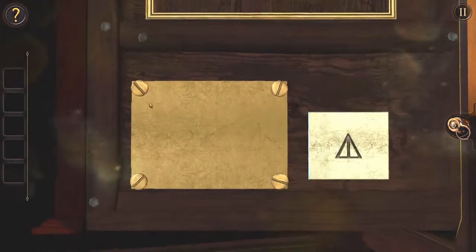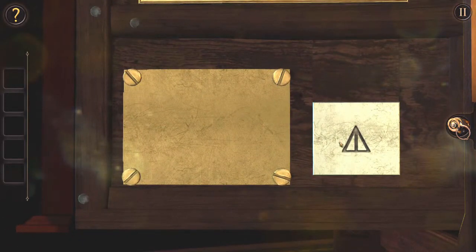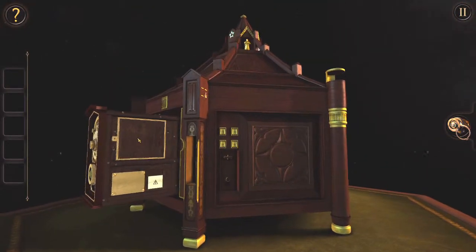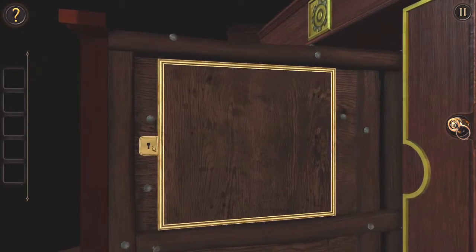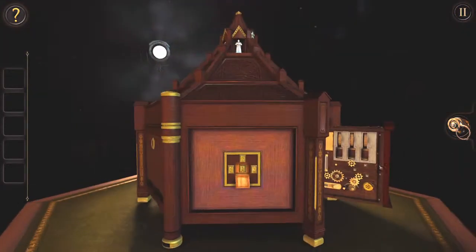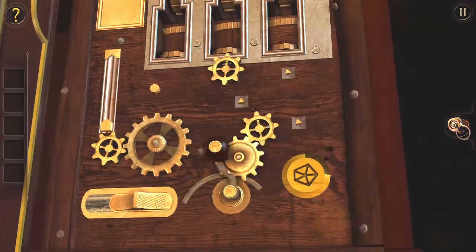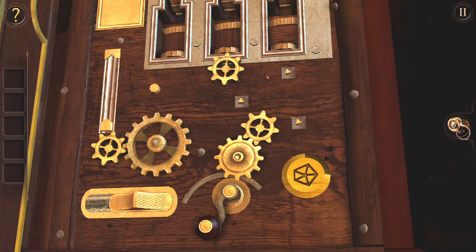We've got something at the side requiring a screwdriver which we don't have. We have an alchemical symbol, I can't remember which one that is though. Something up here that requires a key we don't have. Oh wow, there's all sorts on this side. We've got a crank but I'm going to need to put cogs on these locations to connect to there, it would seem.